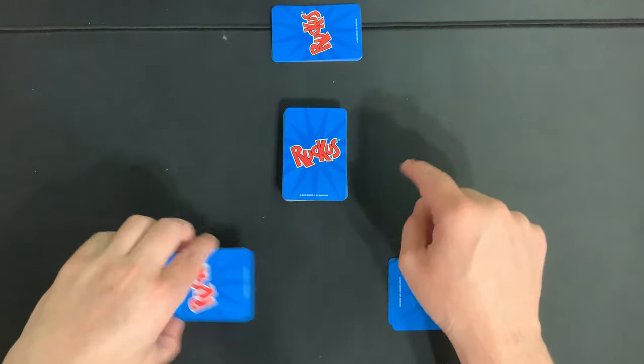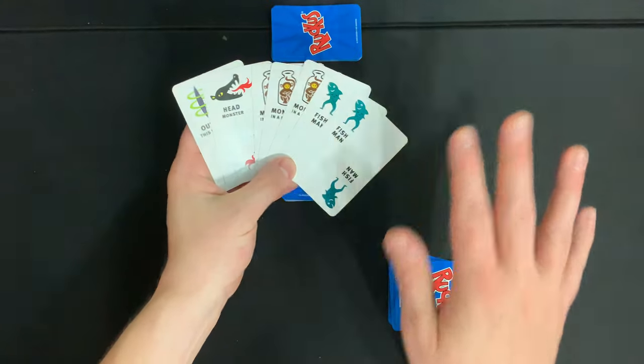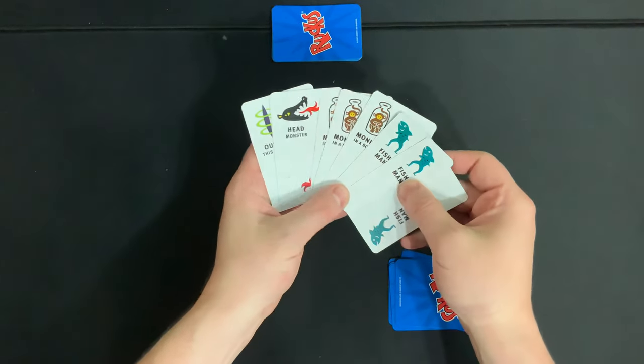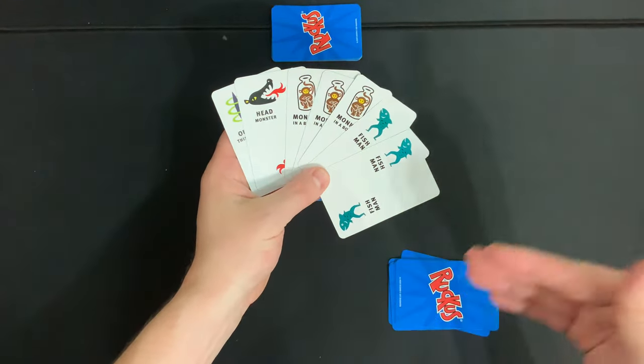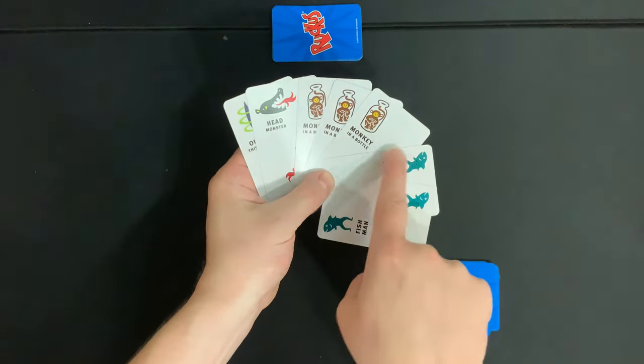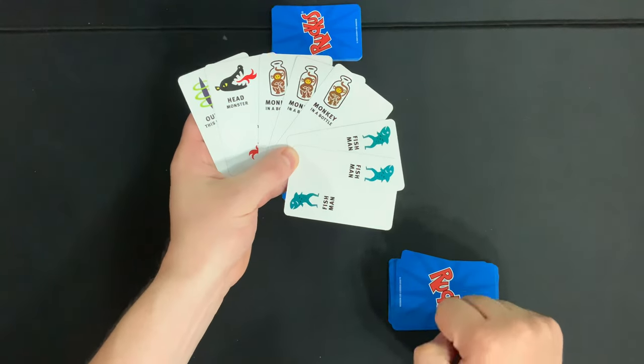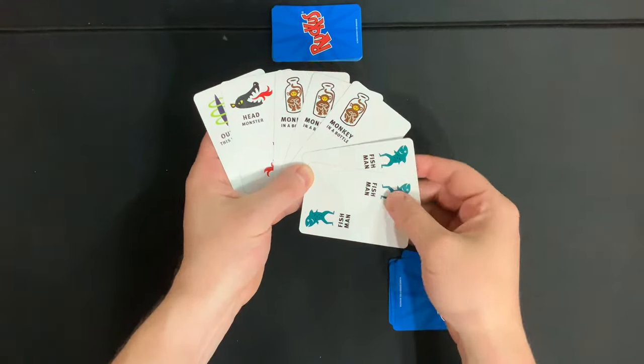Once everybody's ready, you're going to look at your cards and the game is going to start — and it's going to be fast and frantic. At the beginning of the game, you're going to be looking in your hand for sets of two or more matching cards. Right now I have two Fish Man and three Monkey in a Bottle, so I immediately have to play those face up in front of myself.